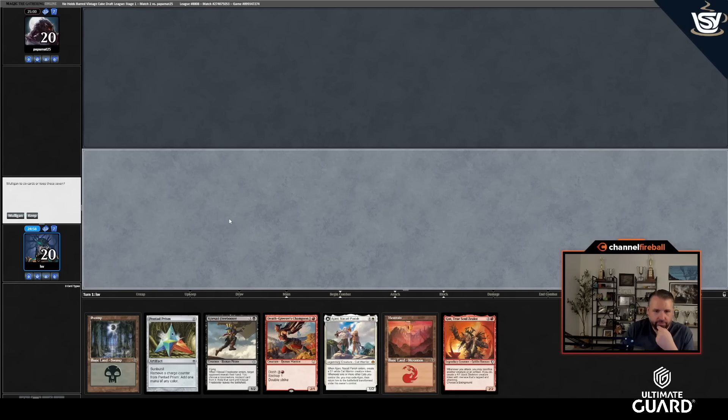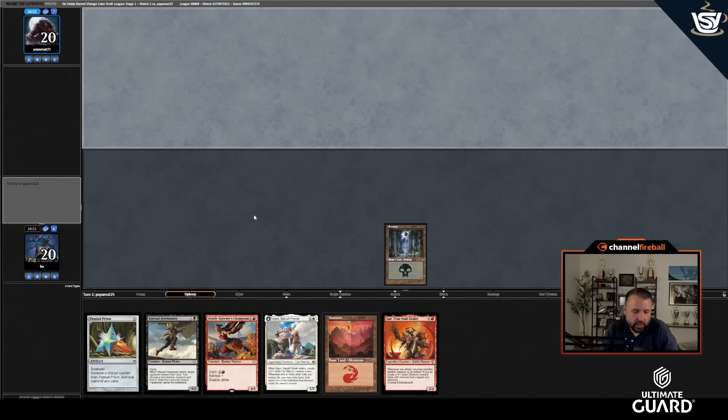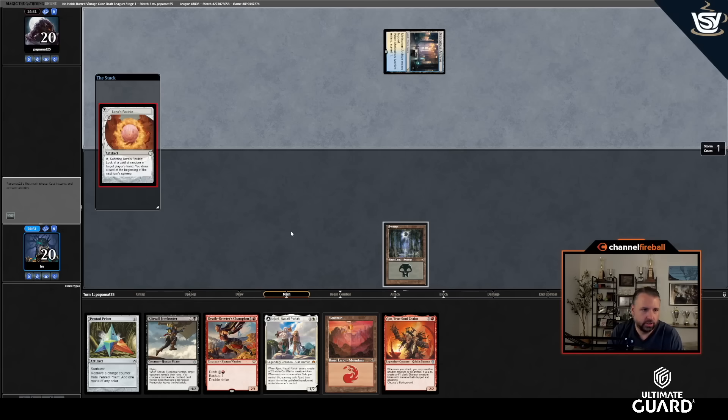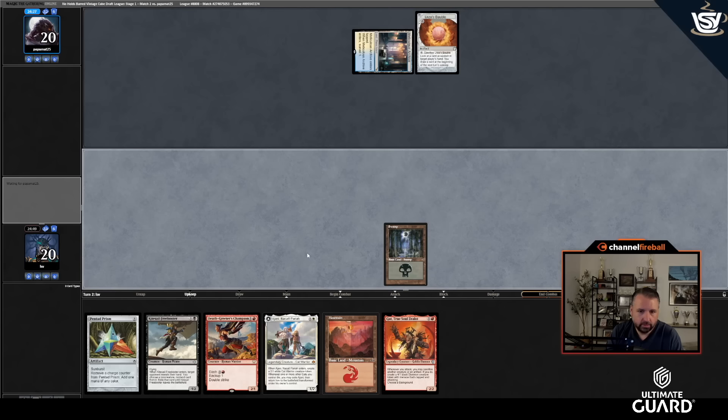Round two — I'd like to play first. This hand has some moves. Turn one Swamp is fine. It'd be really nice to draw a Plains — if I go turn two A-Johnny, turn three Gut, that's a disgusting opening. Attack with A-Johnny, if they have nothing to block, turn the token into a Gut 4/1, flip A-Johnny, make another token, Lightning Bolt something because Gut's a red permanent. There's a Mishra's Bauble.